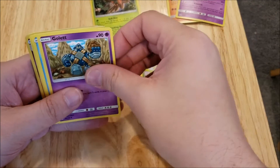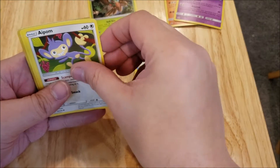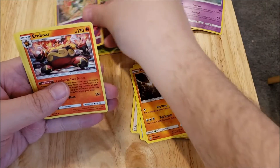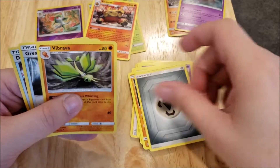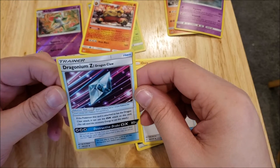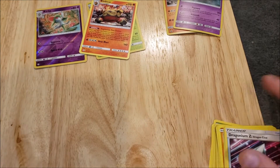So we have Deerling, Gulpin, Dewpider, Aipom, Onix, a Kirlia Reverse, and an Emboar Rare, an Energy, a Vibrava, a Great Catcher, and a Dragonium Z Dragon Claw.